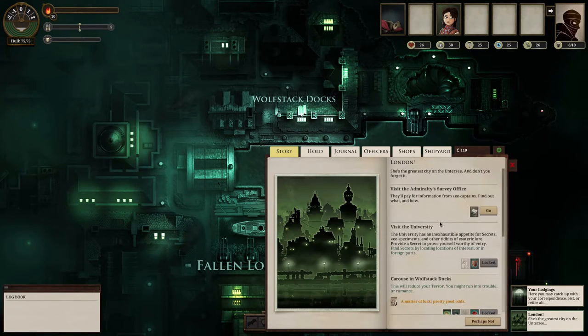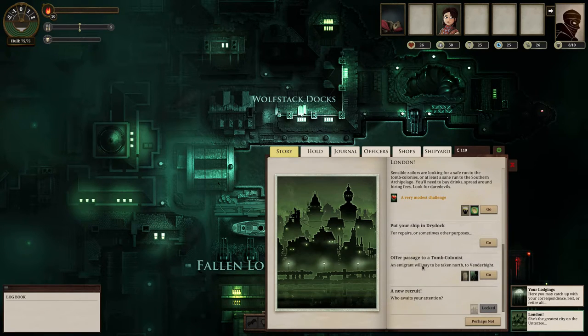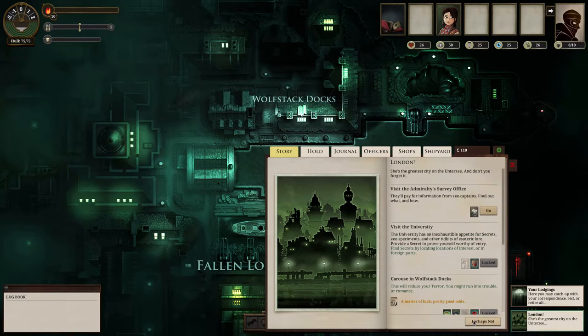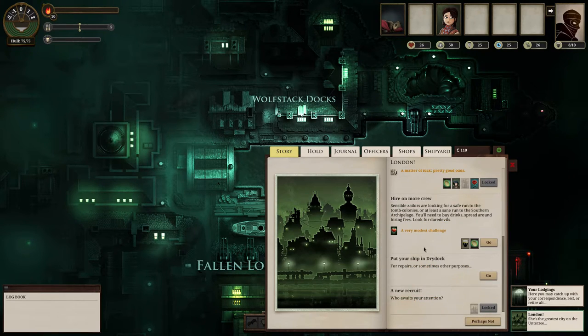I'm going to go back to London here. I just started the quest where the survey office wants me to go to the Iron and Misery. I'm also going to start this quest here where I offer passage to a tomb colonist — this tomb colonist wants me to take him north to the colony of Fenderbright.